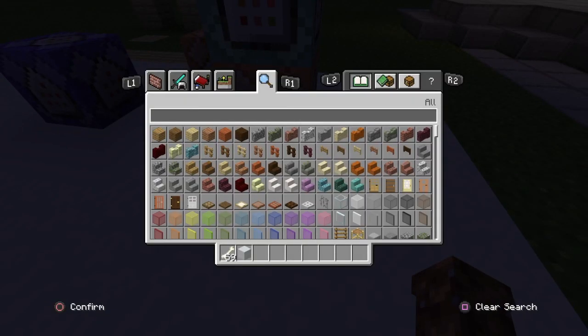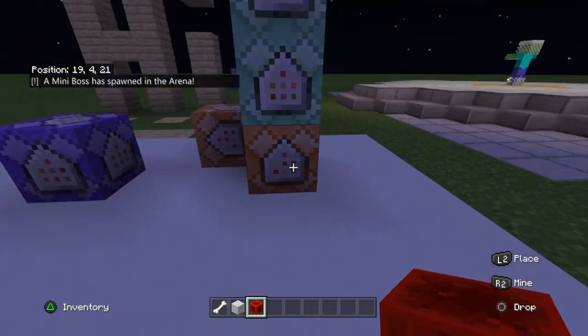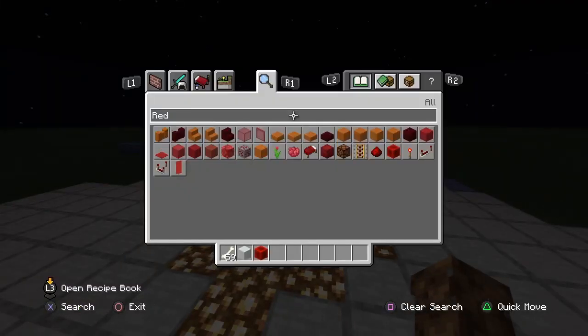This is super simple. Get yourself a redstone block — bam, it resets it, 'mini boss in the arena,' and there you go. I also added a reward system to this, which I thought was really cool.